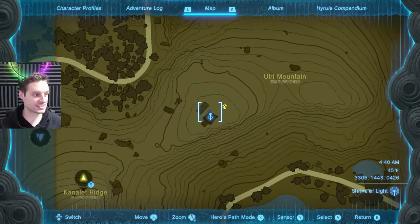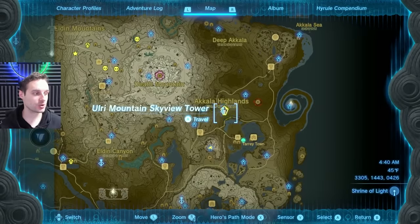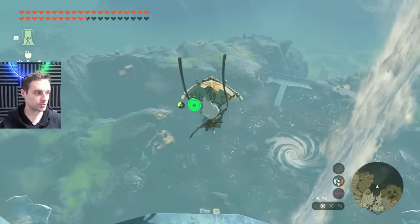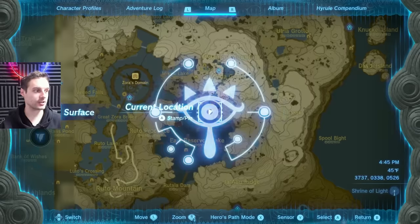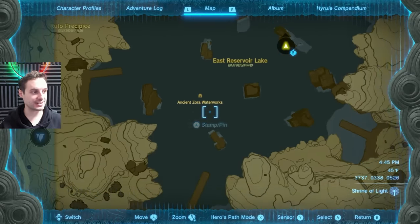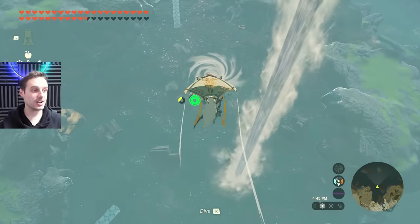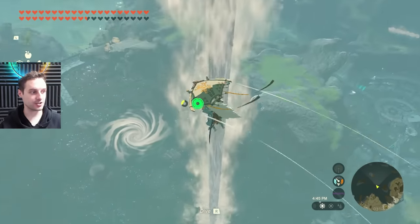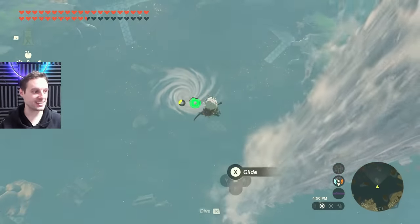Kilton can be found at this exact spot right beside the Ulrey Mountain Skyview Tower at night time for anyone who wants to do those trades with him. For the glitch, you're going to want to go to the Whirlpool in the Zora area, which you'll be able to see in the East Reservoir Lake. If you haven't gone here yet for the story, you'll have to come here anyway, and you'll find a bubble frog in there.